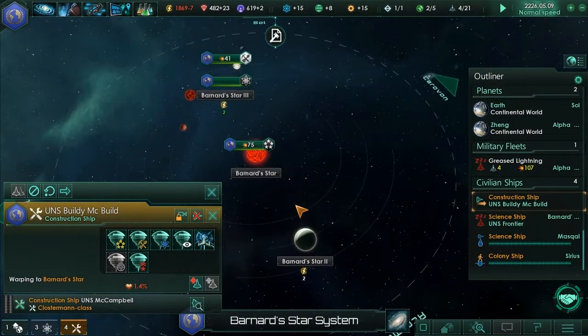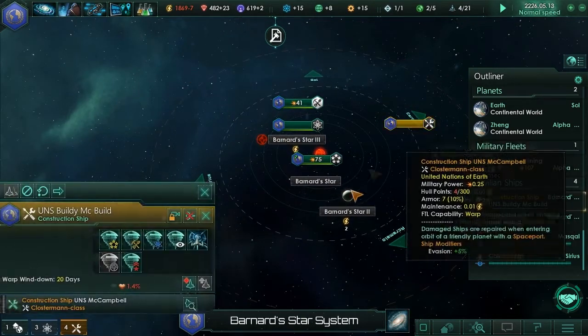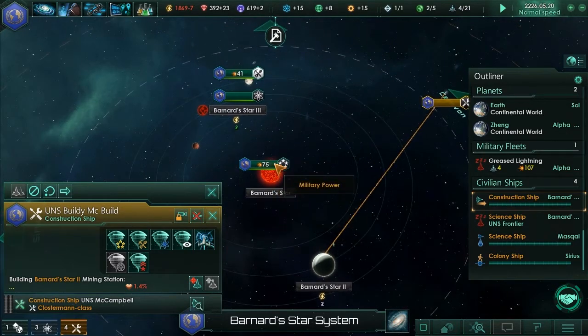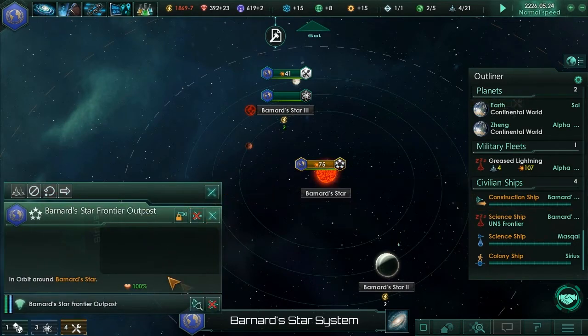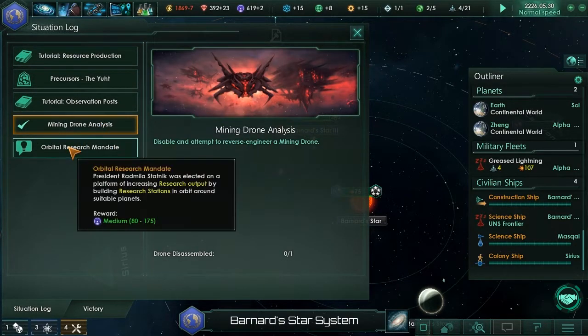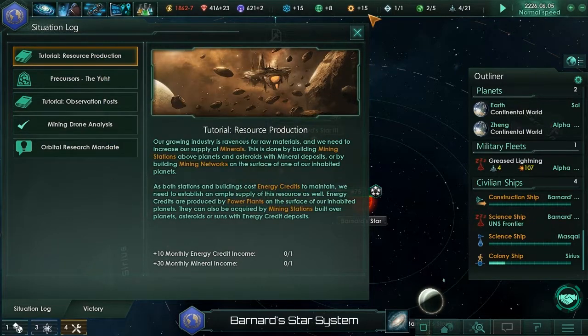Oh god, I still haven't built this on Bernard Star - I keep forgetting. We're low on energy credits as well. Building a build here quickly, because we need this mining station and we keep forgetting to do it. Alright, so we've got a frontier outpost here. What if there are ways to upgrade this so it gets more powerful, more able to scan or something? We've never done this. Observation post.